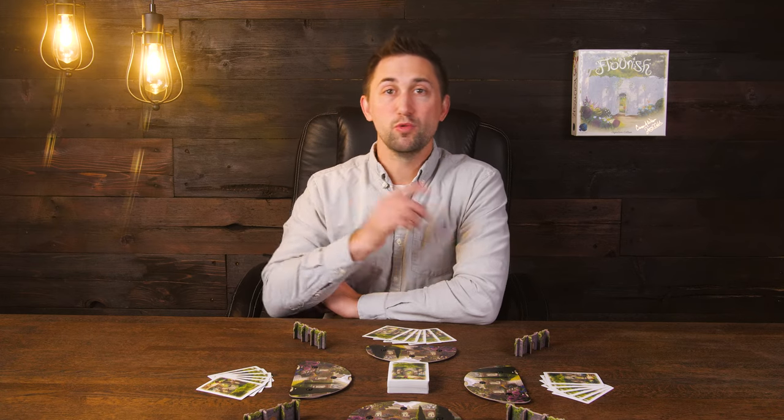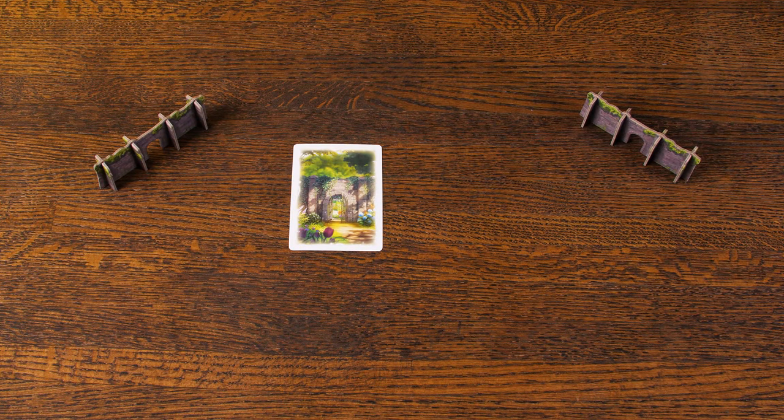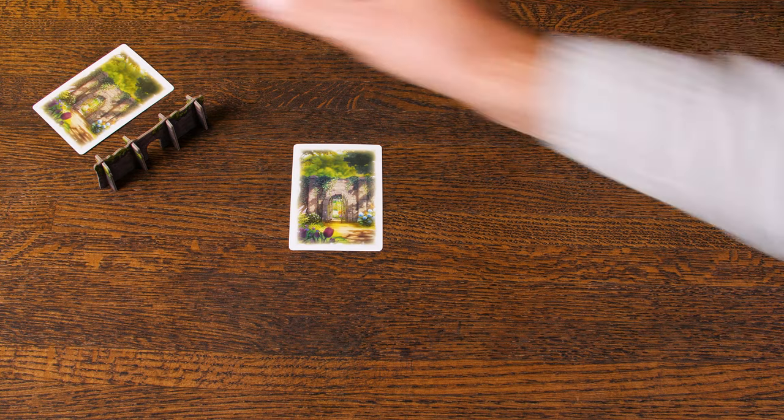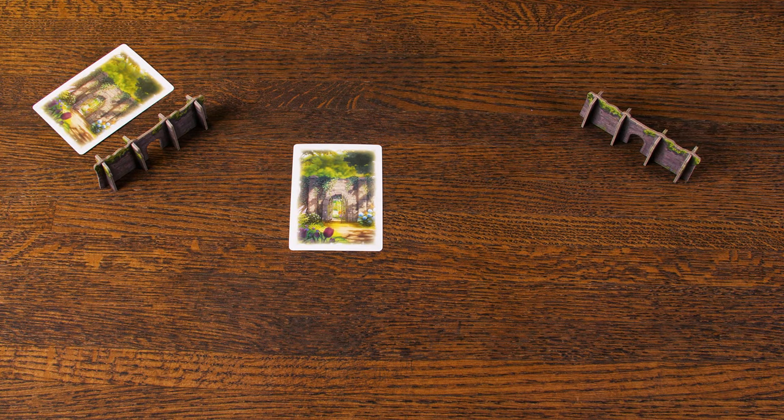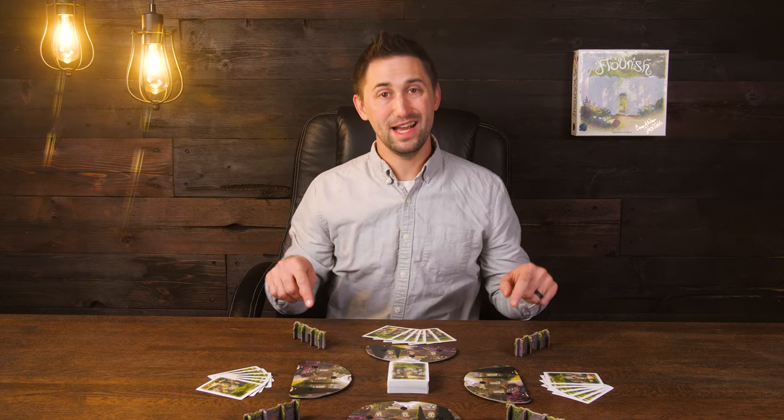First, you'll choose one card from your hand to add to your garden. Place your chosen card face down in front of you. Then you'll select one card from your hand to pass to the neighbor on your left. Then one card from your hand to pass to the neighbor on your right. Your neighbors are the players sitting to your immediate left and right. When passing a card to your neighbor, place it face down on their side of the wall.